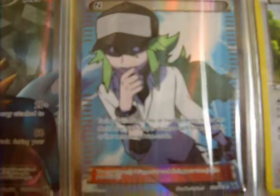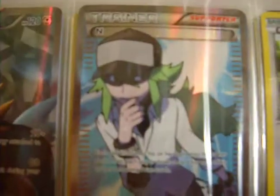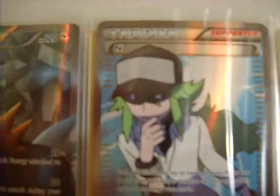Cobalion was the second to last card I needed. I remember N was $22 — when I got back from the pre-release, I looked it up and it was $22. How about that for three? Kind of a shame.